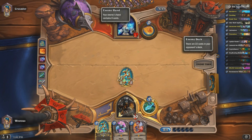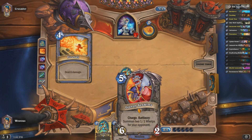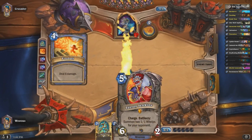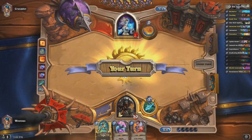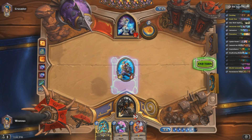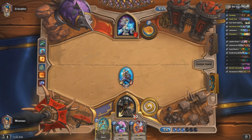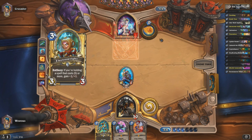And if he's not able to take it, then you open up the opportunity to either combo into a Zilliax or drop your Leroy on top. But I'd rather have him sort of use some of his damage on a 5-5 that I don't really need because I have another one in my hand — just kind of absorbing some of his spell damage.